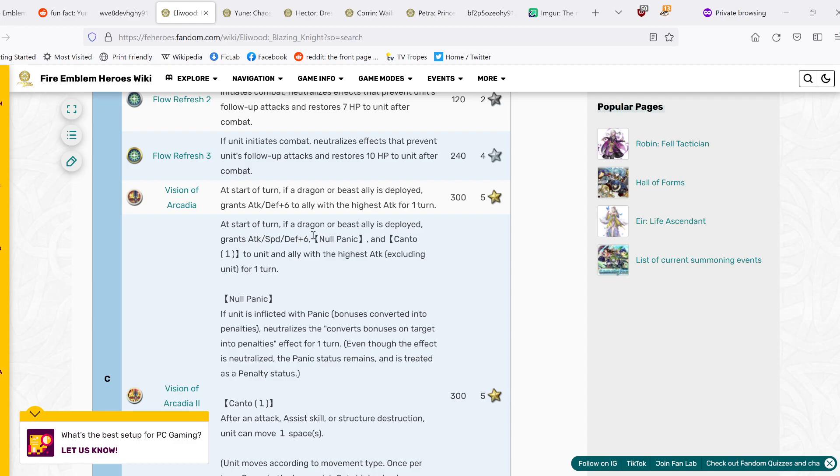This is extremely strong, especially since the Dragon/Beast condition is very easy to meet. We have so many good Dragon and Beast units right now — all the far saves like Ascendant High Dune, Rearm Grima, Kanegus, Fallen Lilith — and if you're running an omni-tank, you almost always use Fallen Lilith if you have her. So this condition is such an easy one to meet. Eliwood is such an amazing support unit now, and you'll definitely see him whenever omni-tanks are used in Summoner's Duels and Aether Raids offense during win season.